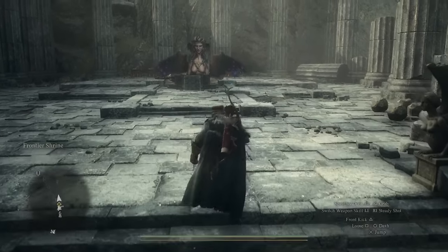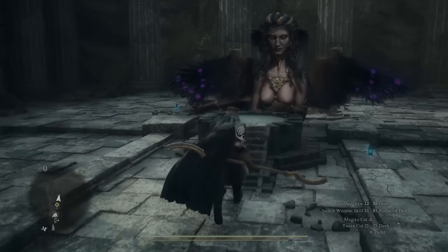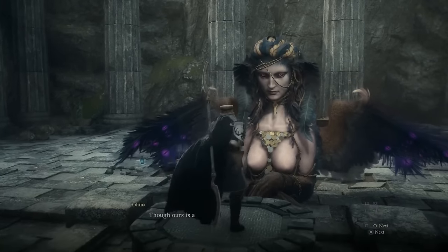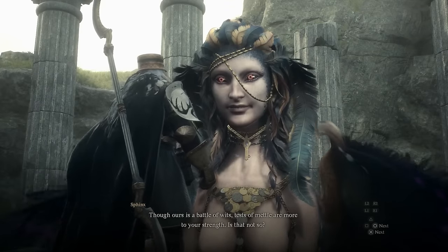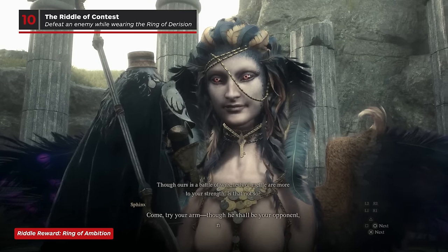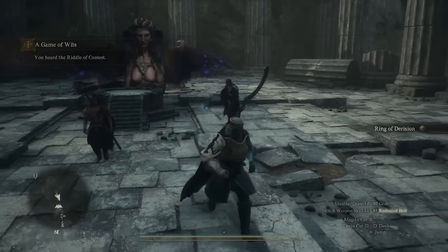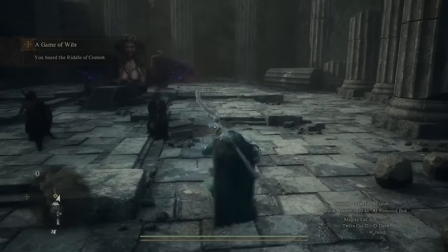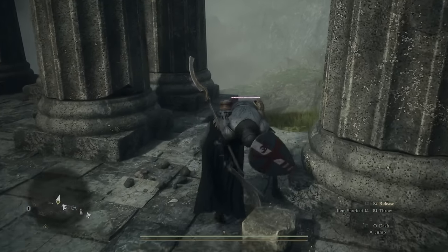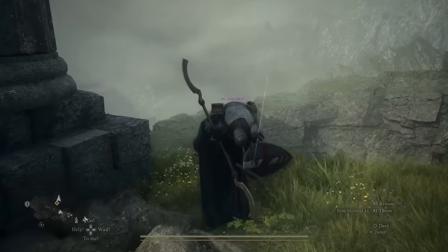Just a quick note: if you want to fully complete this quest by killing the Sphinx, at this point you should switch to the archer or warfare vocations so that you can use the Unmaking Arrow to kill the Sphinx before it flies away forever after the last riddle. The Riddle of Contests is perhaps the most straightforward of all the riddles. All you have to do is defeat a guard that the Sphinx will spawn while equipped with the Ring of Derision, which will make all of your attacks do virtually no damage. Stun the enemy — Mystic Spearhand's Redoubted Bolt makes this very easy — pick them up, and then yeet them off the edge.